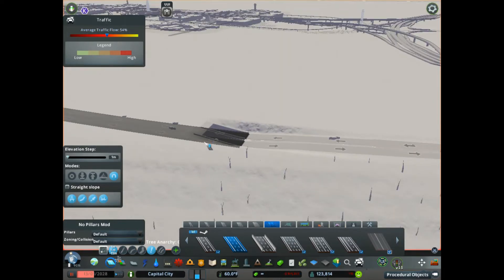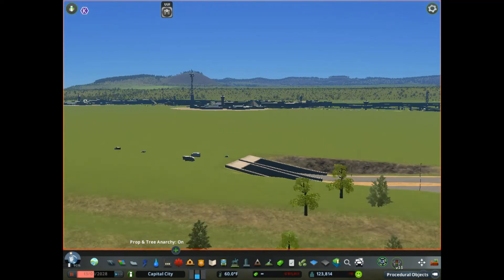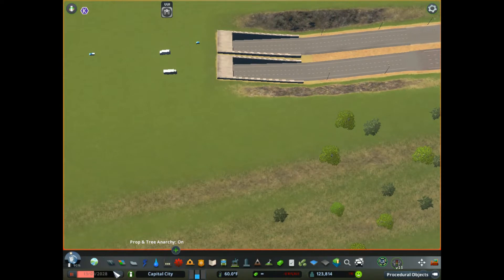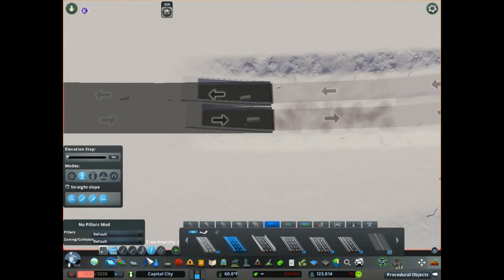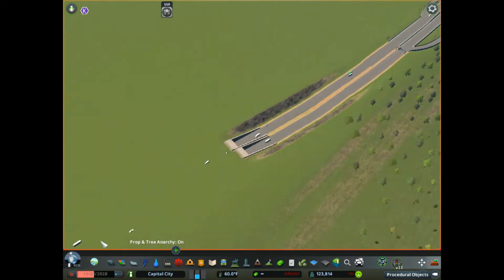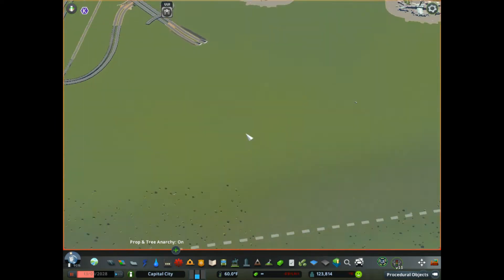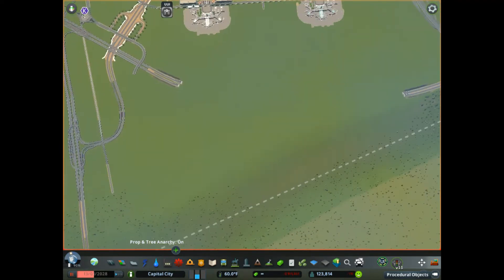We're getting pretty close there. That looks pretty good. We may want to back that off one segment. Go ahead and upgrade that, drop that down to ground level, and then turn that back off. I think we'll leave that like that for now. We could cut this out right here so it's all even — that would make the terrain look better. That gives us all this room to build runways, taxiways, and all that stuff.